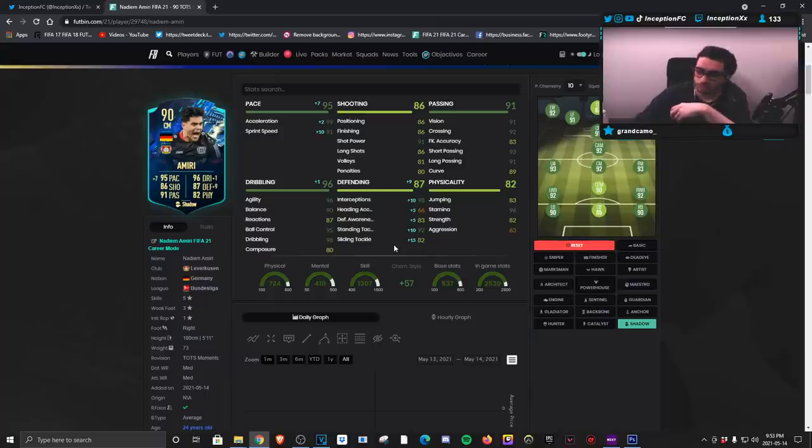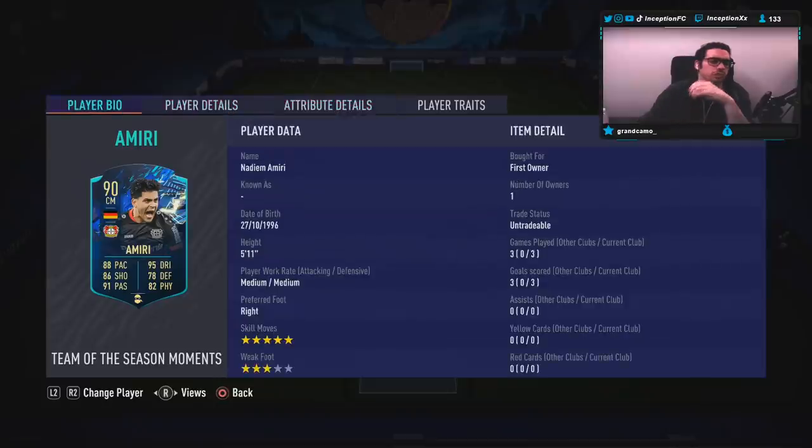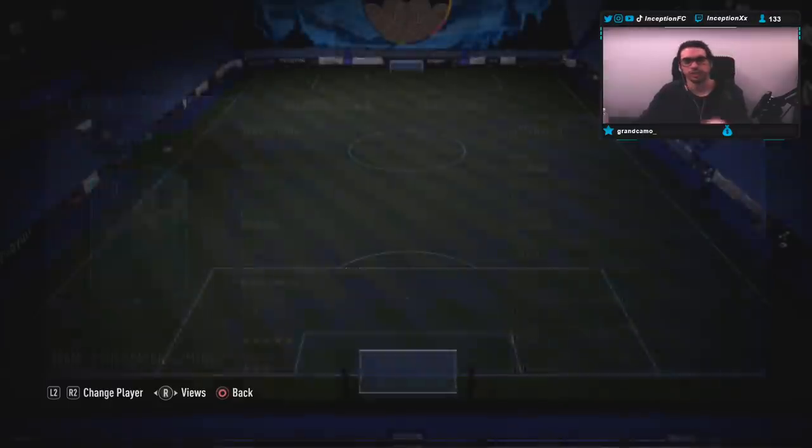With his physical stats, we've got 82 for strength and then 96 for stamina, so the card definitely looks very interesting. Medium-medium work rate players for me I mostly use in a 3-midfield setup, but I'm going to be trying out this card in both a 2-midfield and 3-midfield setup so we can test out the Rusilon card at the same time.